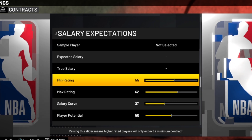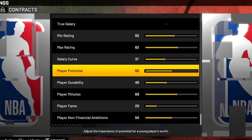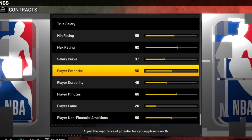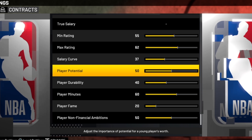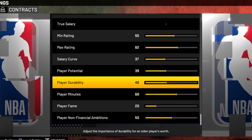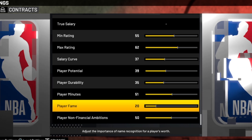That's going to give us the most realistic salary expectations. Now let's get into when the game determines a player's value — we just want to give the proper amount of weight to the following factors. The first one is potential; the game has always weighed that too heavily. It's not that bad this year but we still want to lower it — put it down to 39. The next three need only minor adjustments: durability at 35, player minutes at 51, and 15 is appropriate for player fame.